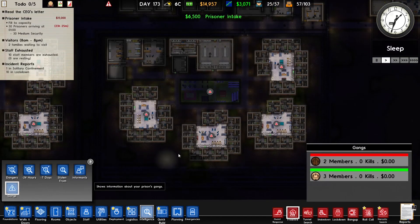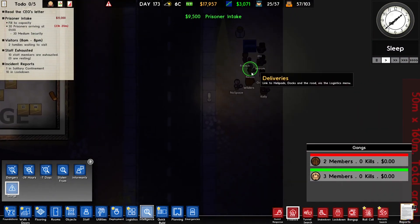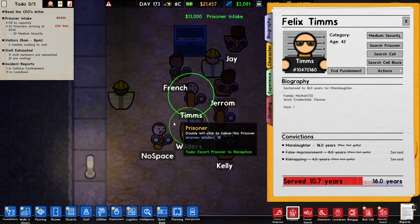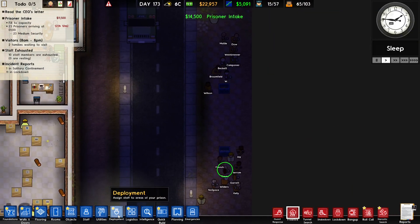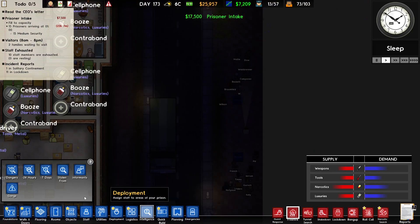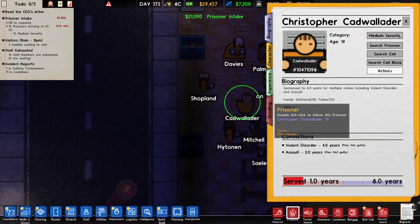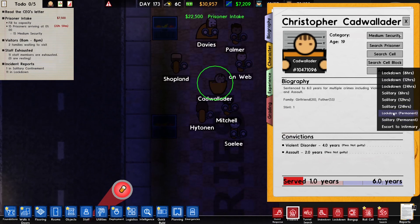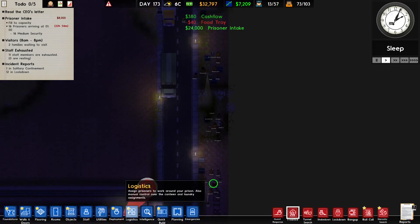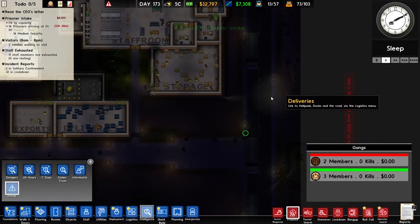If you go here and look at the gangs — there are no gangs here. There's a gang member here, so immediately we're going to put that guy in Supermax. There's also a gang member here — lockdown permanent and Supermax. There are only two gang members, which is quite good.